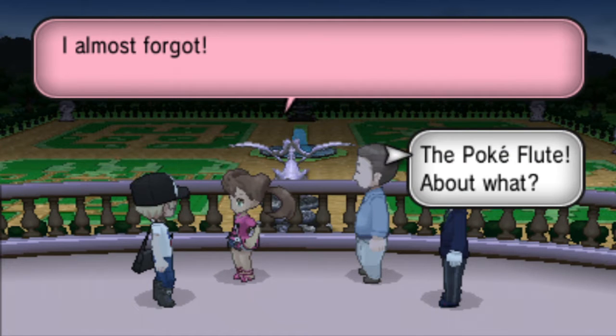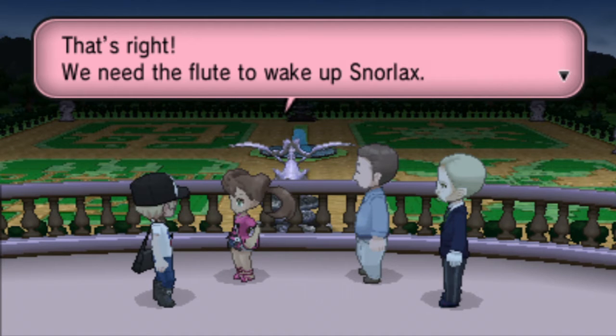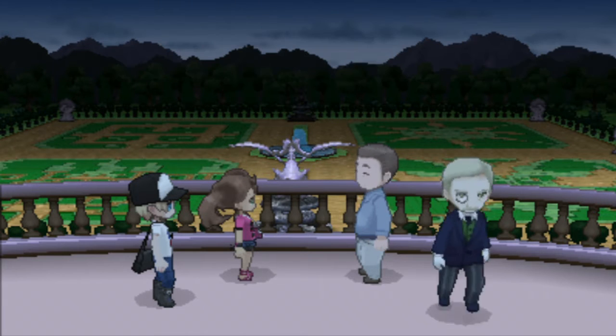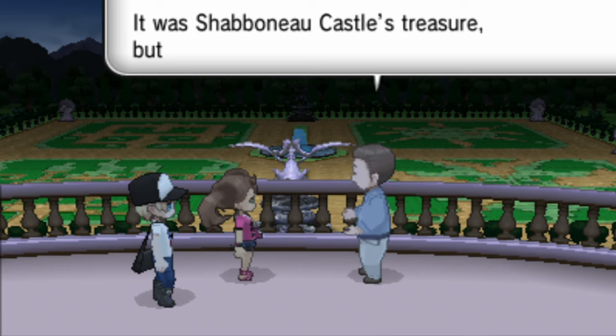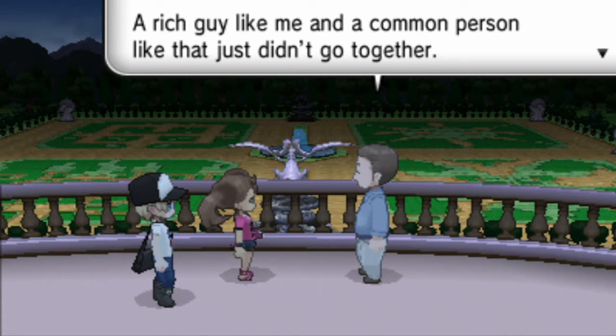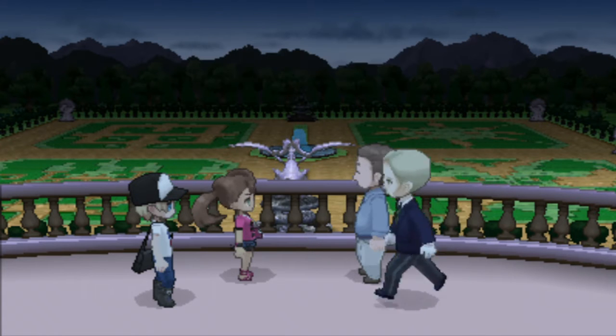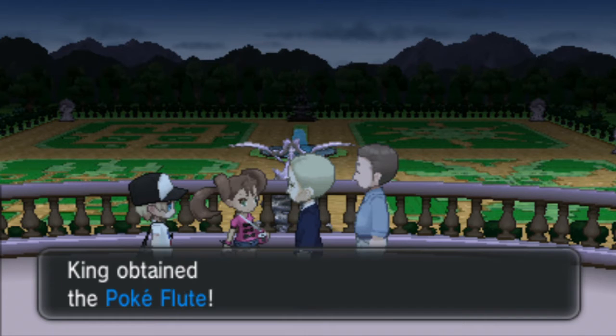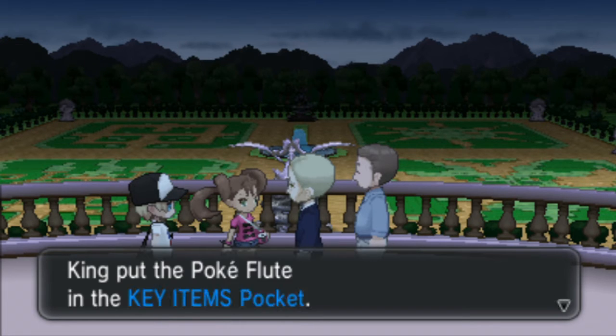I almost forgot about the Poké Flute - yeah, that's why we came here. That's right, we need to get the Poké Flute to wake up Snorlax. Go get it. It was Chabonet Castle's treasure. A rich guy like me and a common person like that just didn't go together. Well, that's fair - give it to them. Here's the Poké Flute. And there we go - we got the Poké Flute now. And now we have some Pokémon to catch on Route 6.